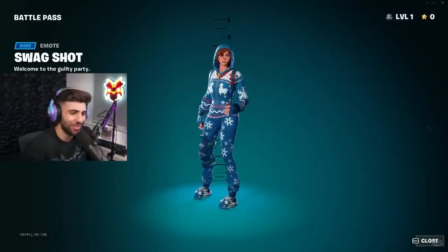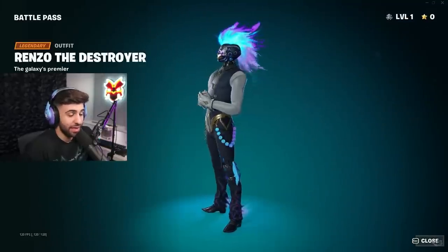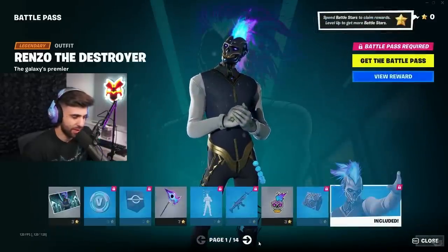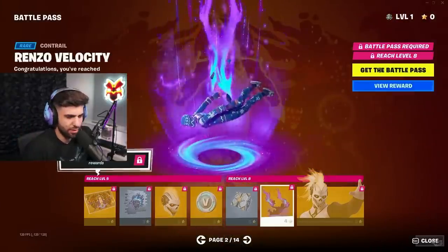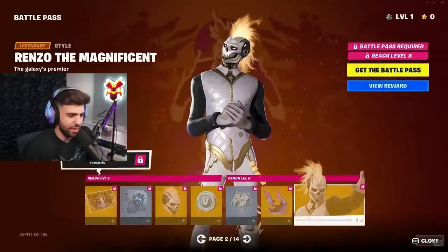Every single 10-year-old who cranks a 90 is gonna be like 'yeah I need that emote.' He has a really cool hairstyle and it doesn't look like it could get in the way while you're aiming because it's pretty thin, but we'll see. Cool spray. There's a glider — contrail looks dope. This is his gold style; he kind of looks like Midas in terms of his posture.